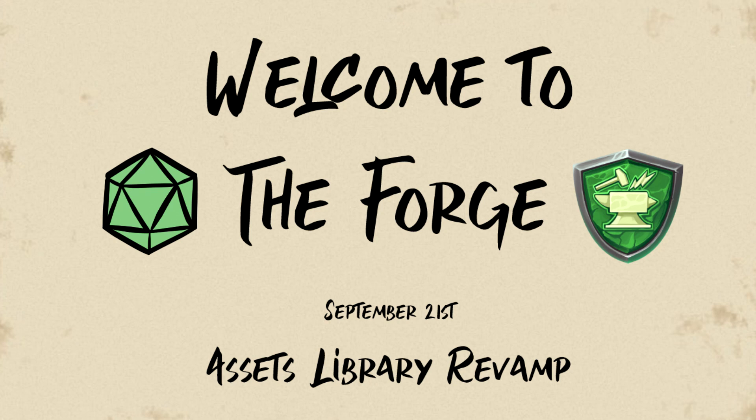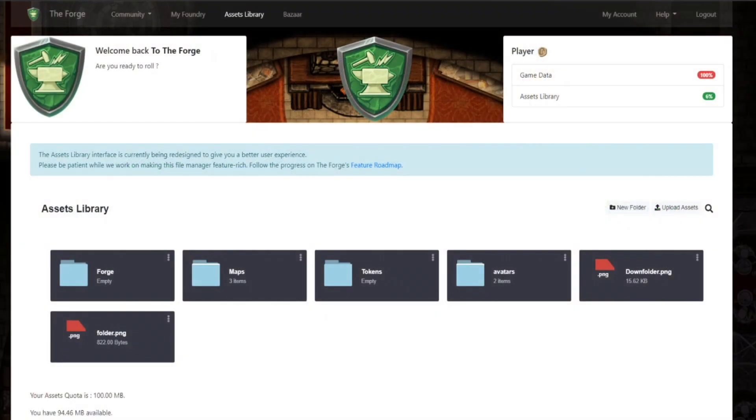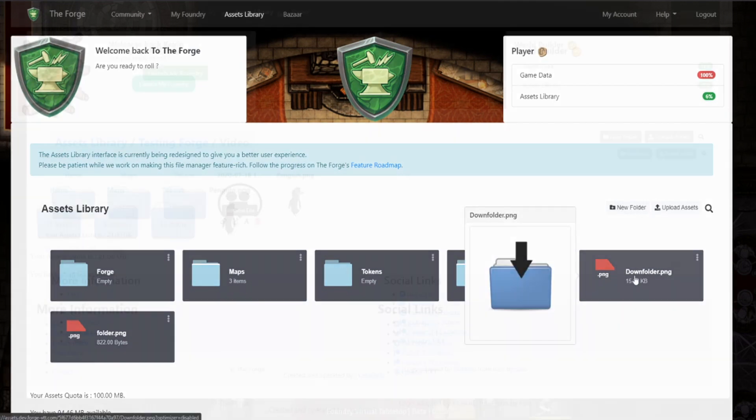Hello and welcome to the Forge. We had a feature update on the 21st and we're excited to show you all the new changes that have come to the Forge. To start off, the assets library itself had a revamp and features a brand new interface for you to play around in.